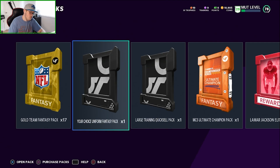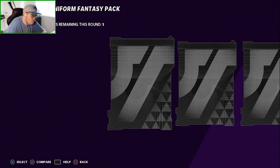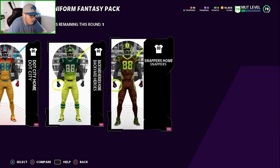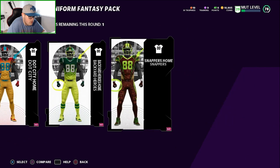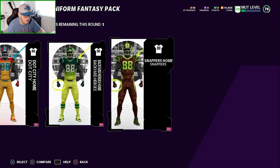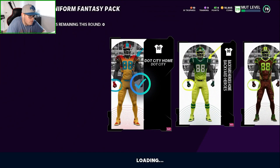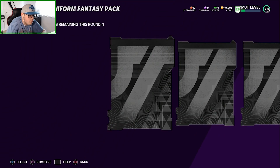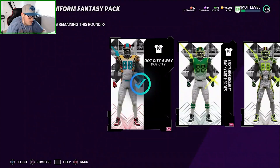Let's do this Uniform pack. There are two rounds. I'm assuming it's homes and aways. Oh, no it's not. I kind of like the Dot City Unis, but I also kind of like the Backyard Heroes. Let's go Dot City. And then is it the same teams? Yeah. So we'll go Dot City again.